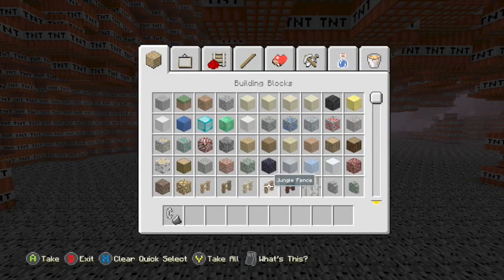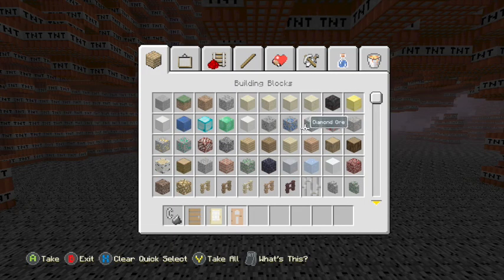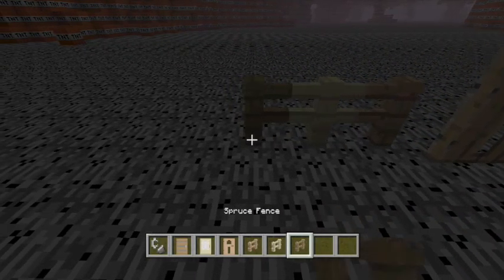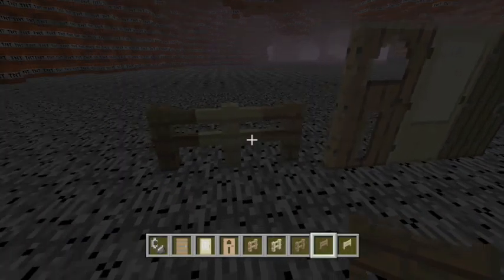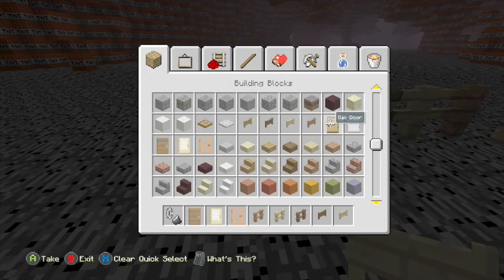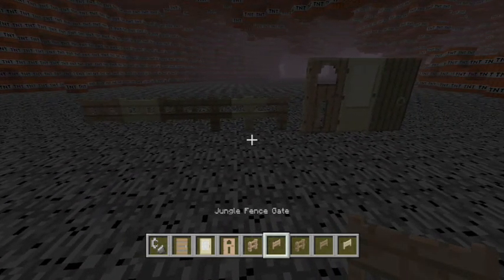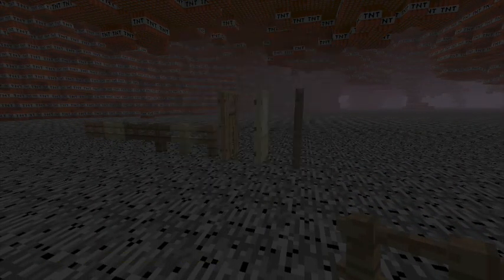There are also some new colored blocks I forgot to mention — new fences of different types, and also the doors as well. I'm going to show these really quick, just as a brief fly-through of all the doors and random stuff. Last update I was more prepared, but whatever. There are also gates as well. All the doors work the same as normal doors — they're not like iron doors, which is good.